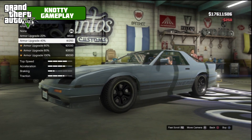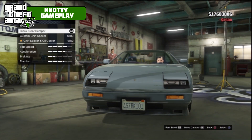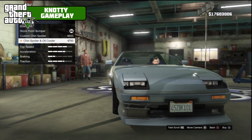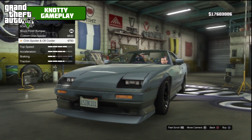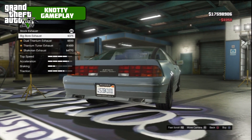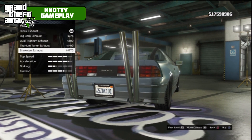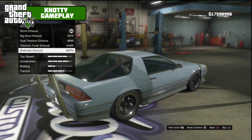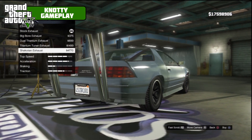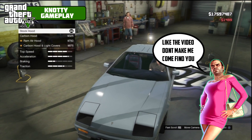So we've got 16 mods available: 100% armour, race brakes, bumpers, custom chin spoiler, and oil cooler — we'll take that, it looks kind of strange. Engine level 4. For exhaust we've got big bore, dual titanium, titanium tuner, or shakatan — that looks kind of dodgy, so we'll probably just stick with the titanium tuner. I'll show you the others for the fully modded purpose but I won't put them on because they look kind of stupid.